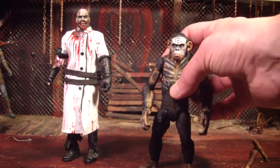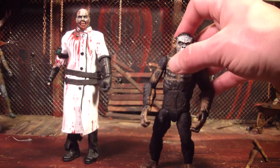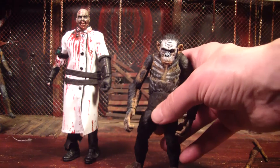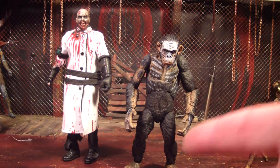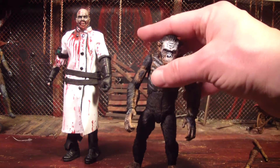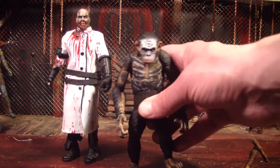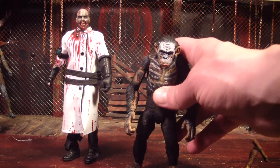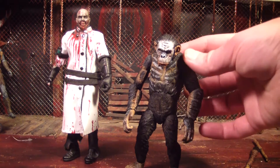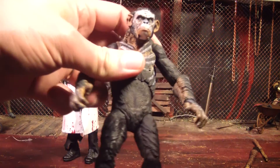If I remember correctly from the first one, Rise of the Planet of the Apes, Koopa was the leader of the apes when Caesar got put into the place with all the apes. Caesar kind of used his intelligence to defeat him, and then eventually Caesar gave him the ability to be smart like him, and he became one of Caesar's buddies.